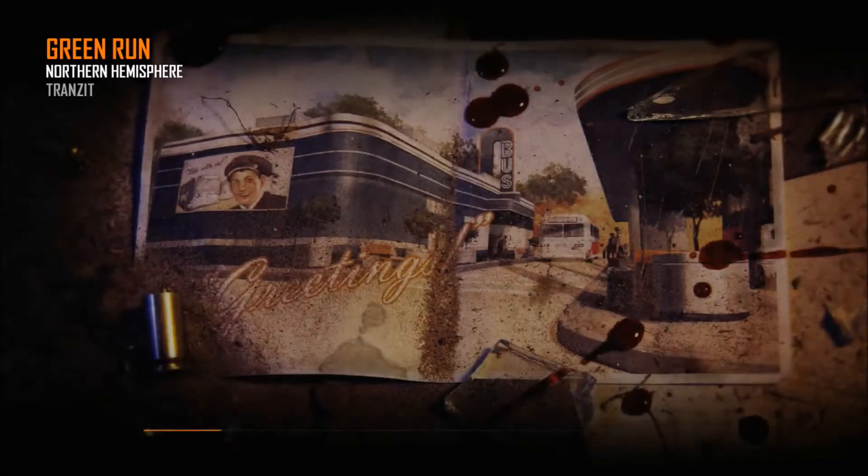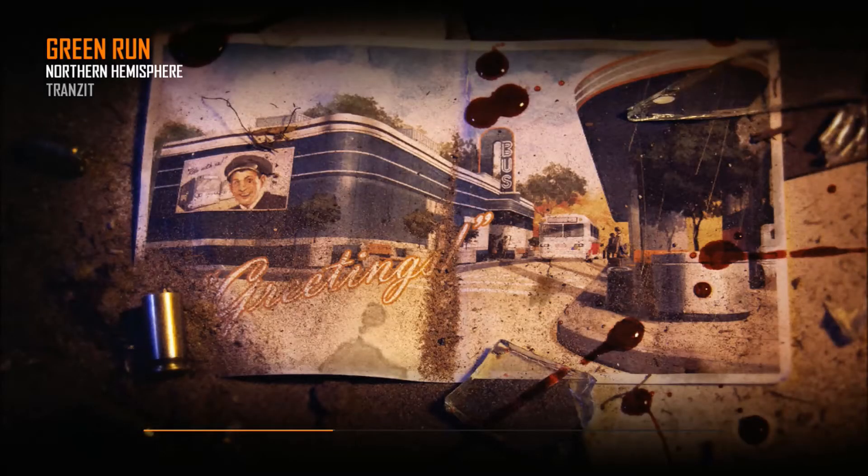Hey, what's up YouTube, this is Weisdolph13 and today I'm going to be showing you how to make the turbine in Call of Duty Black Ops 2. You do need the turbine to get out of the first room on transit. Well, you don't need it to, but it saves you 750 points, which is what it costs to open the door right there.